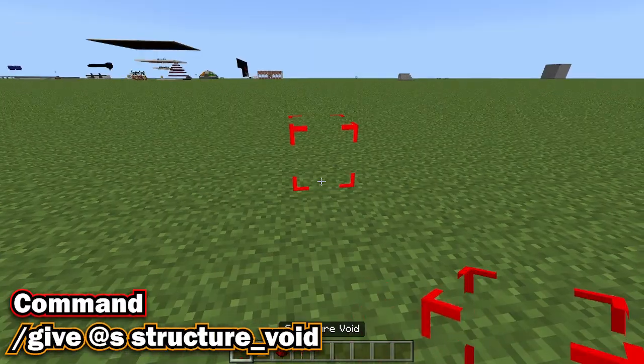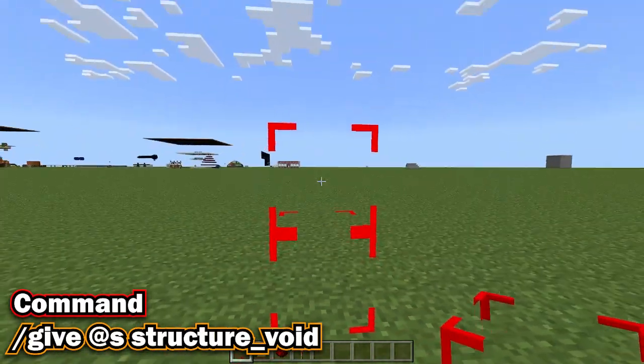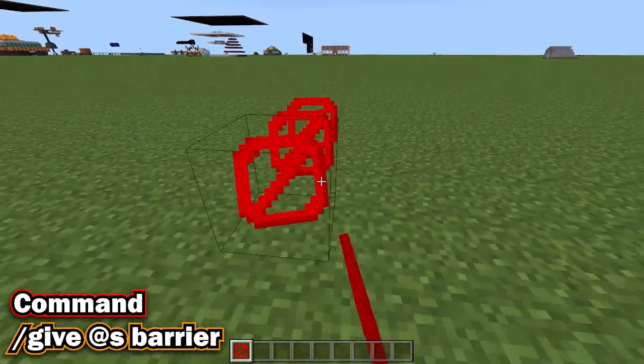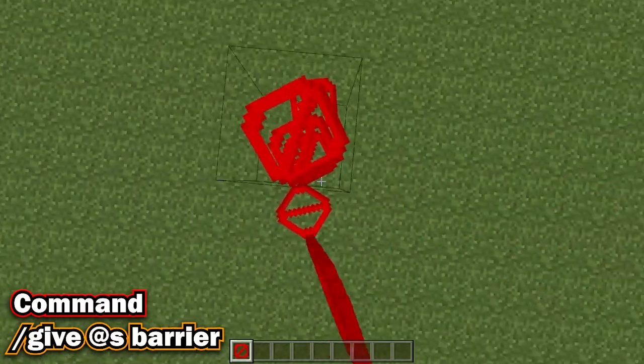Next is the structure void. This is an invisible block that you can go through and put things on top of, so it looks like it's floating. Kind of like the barrier block, which is the same as the structure void except you can't go through it.